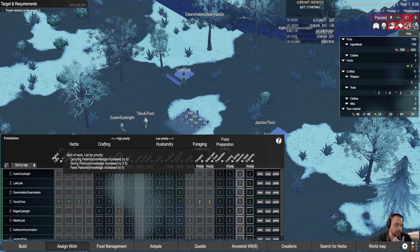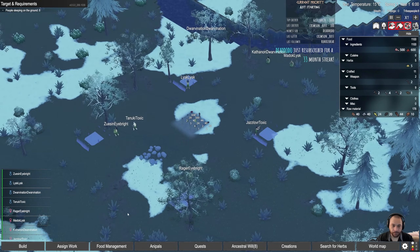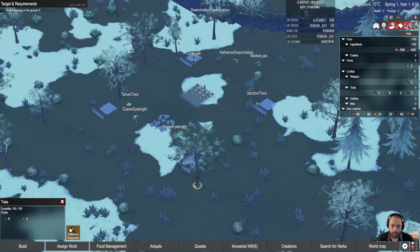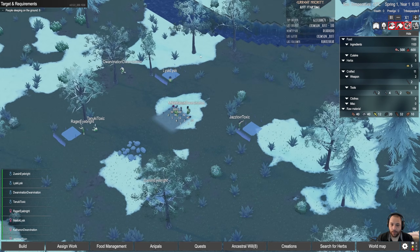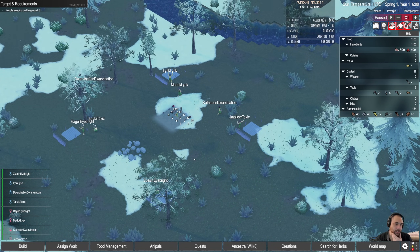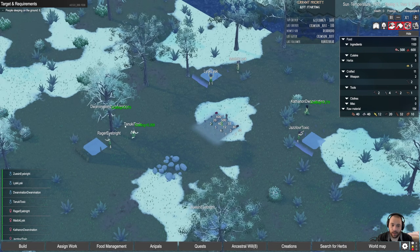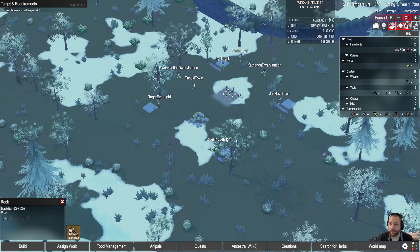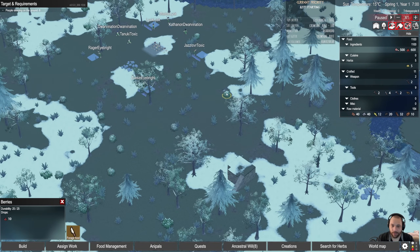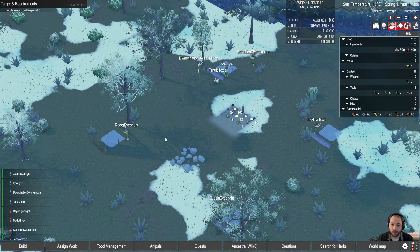It would be useful to have someone else do medical care besides the one person in case they get sick, but you can self-tend pretty easily. Now, your people will automatically gather resources that are around — you don't necessarily need to order them to do specific tasks like collecting rocks and flint or cutting down trees, as they will sort of self-assign that. Although you can, if you decide a tree is in the way. It is useful if you're running out of food to zoom out, double-click all the berry bushes, and say 'forage these berry bushes' — keeping in mind that berries spoil rather quickly.